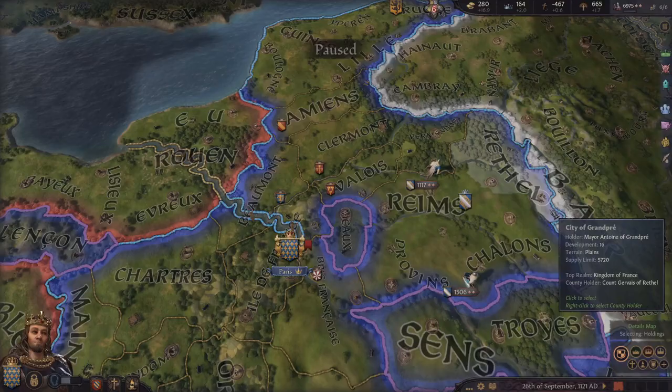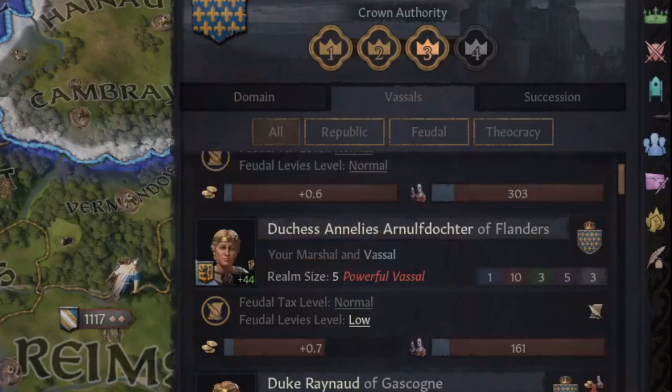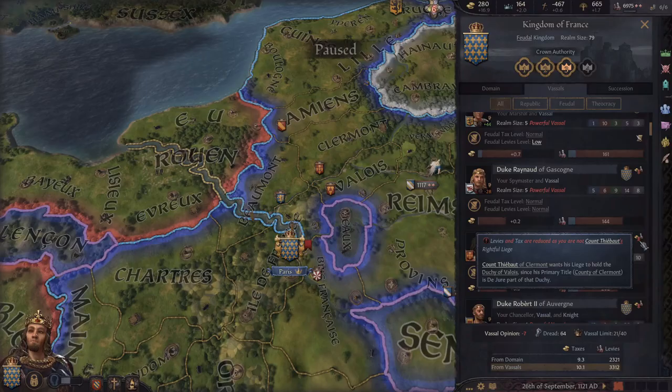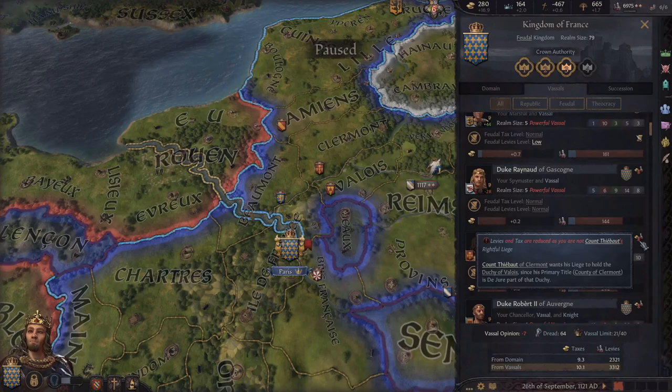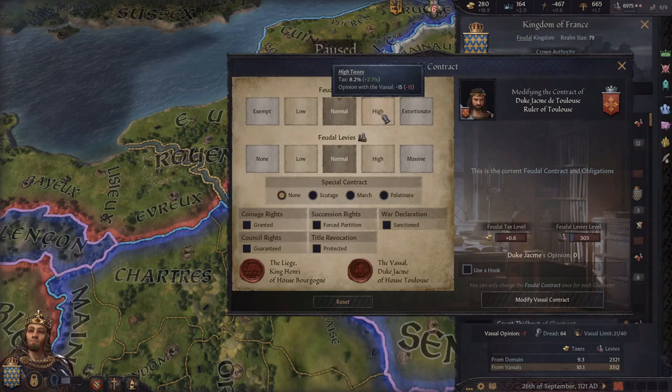The last tip I have is to watch out for the 'not rightful liege' penalty that you'll see when looking at your vassals in the realm menu. So far all my tips have revolved around the counties you hold and how to get the most gold out of them, but you do get a decent proportion of your gold from vassal taxes. There are ways to make your vassals pay more money to you depending on whether you are feudal, clan, or tribal. However, this 'not rightful liege' penalty will apply no matter what government you're playing as.